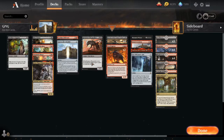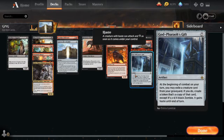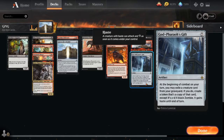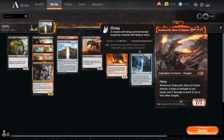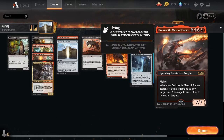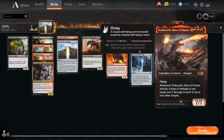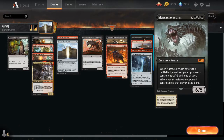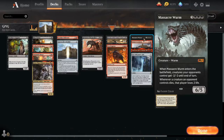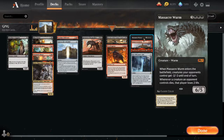The rest of the deck is either ways to fill up the graveyard like Stitcher's Supplier and Mire Triton, or stuff we can bring back for good abilities. Ravenous Chupacabra kills a creature. Combat Celebrant can be exerted for an extra combat step, re-triggering God-Pharaoh's Gift so we reanimate two things. Dracoseth is awesome — even as a 4/4 we still get its attack trigger, dealing four damage to something and three to two other things. Massacre Worm is a board wipe we can pull from the graveyard.